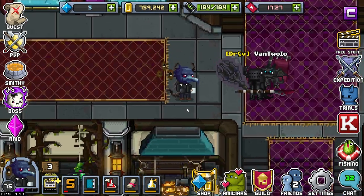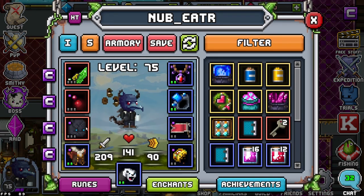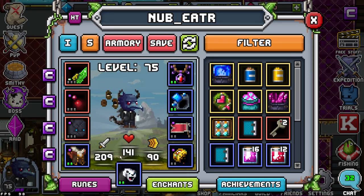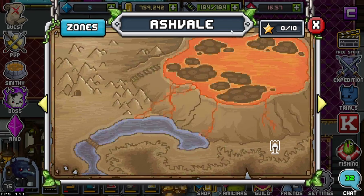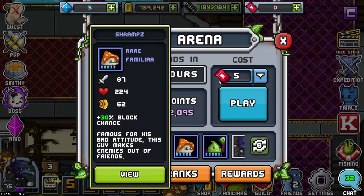Hey guys, World Eater here. Today we're starting on our fourth episode of the let's play. I haven't really done anything but ran regen here and there. I did pick up a few epics but they aren't leveled. The only thing I have leveled are my tier four rares. I am currently still in tier four. We are in Ashvale and our team is Shramps and Borland.